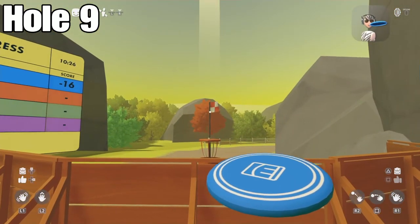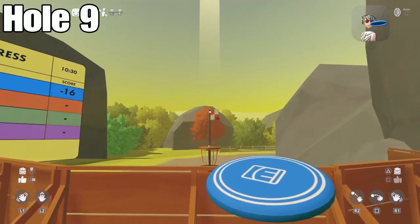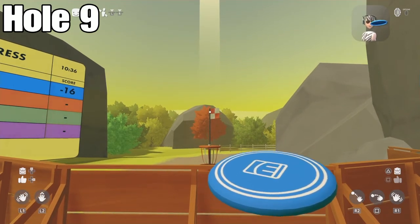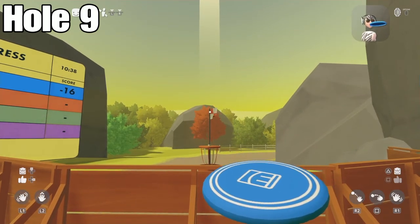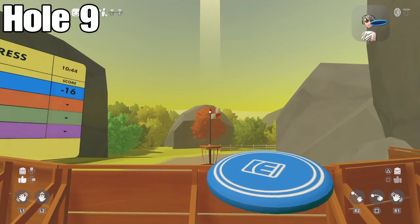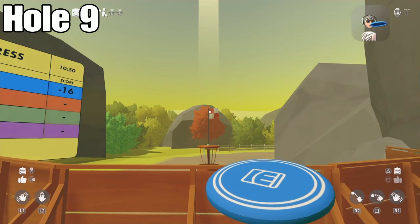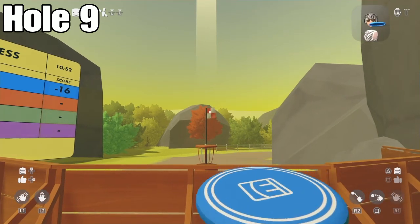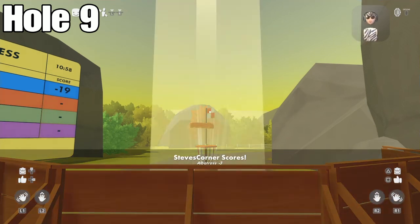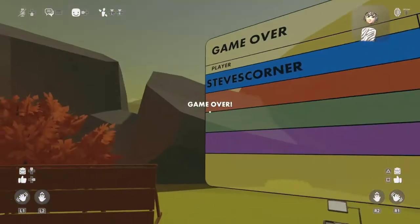For the second shot on the final hole, aim at the pole itself, not the beam. Have your crosshair almost at the very top of the pole, and shift it slightly off center to the side — if you keep it perfectly centered it goes off to one side. Hold for three seconds and throw. You'll get the albatross and a final score of minus 19.